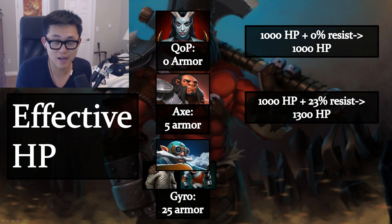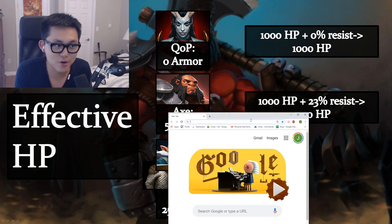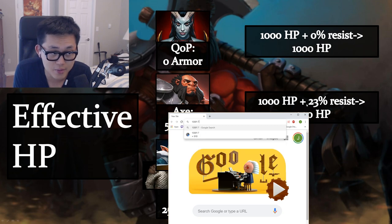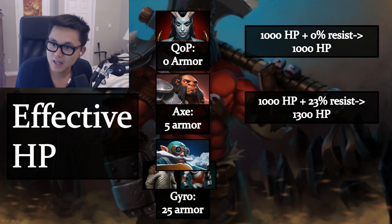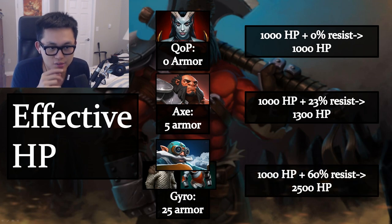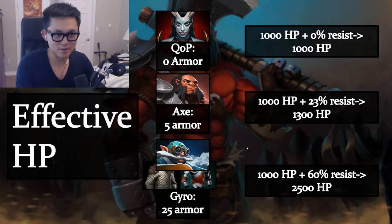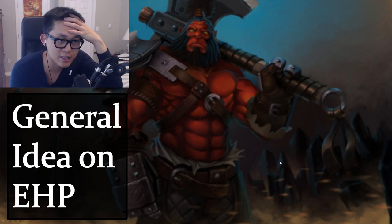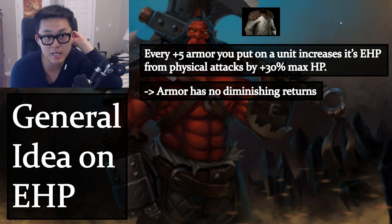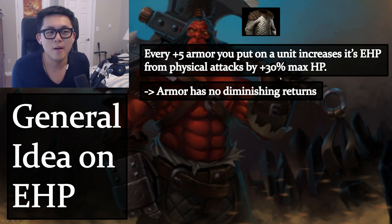For the gyro example with 25 armor (60% physical resist), 1,000 HP becomes 2,500 effective HP. So five armor literally equals about 30% more HP. The general rule is: every 5 armor you put on a unit increases its effective HP by roughly 30% of max HP. It's slightly less than exactly 30%, but this rule works well enough.